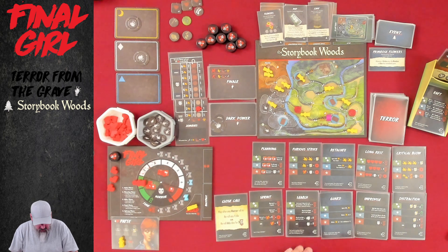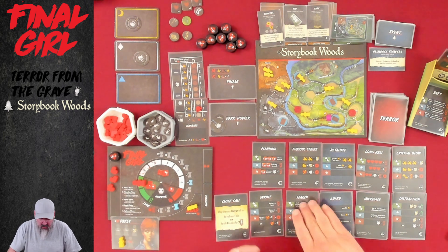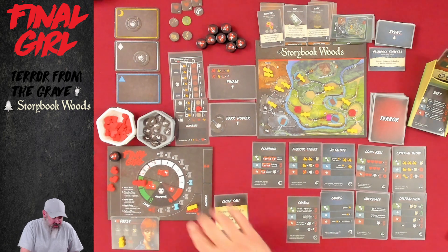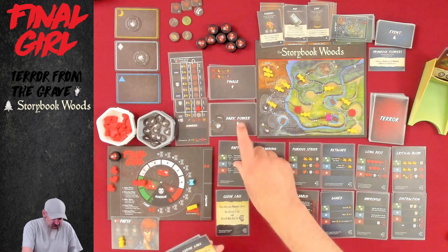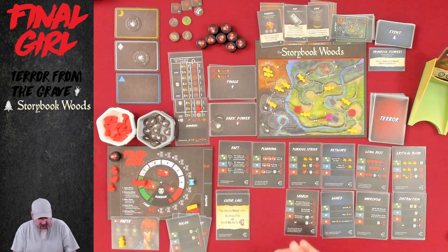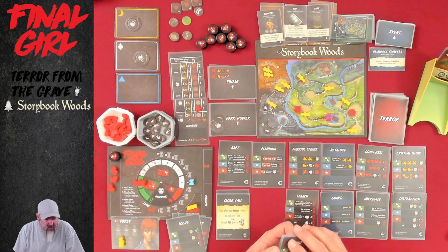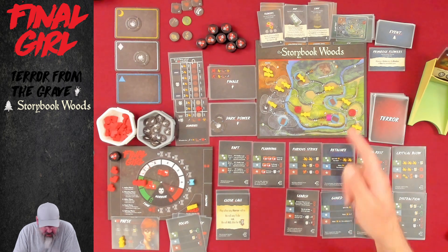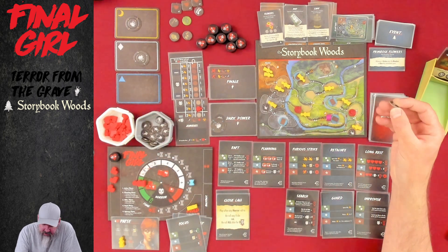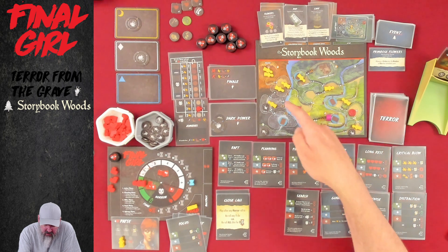Let's buy some cards with our four points. We definitely want to take at least one Search for two points, and that leaves two points. There's Sprint — no, we need to get around. Let's just try to be lucky with our one Search. We're not going to have a Close Call, but that's just life. Taking Raft and Close Call. Now we're done with the planning phase — going to these jerks. This guy's not going to move. That guy moves over here. Then they spawn one and I want to put them down here — we're equal, four spaces away either direction.